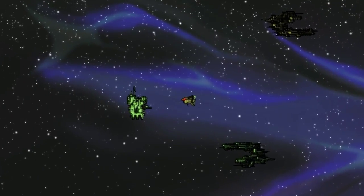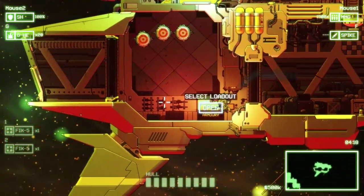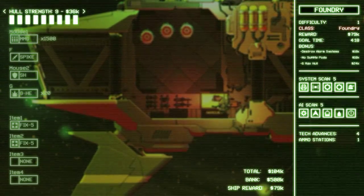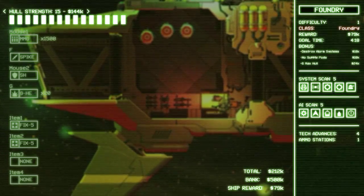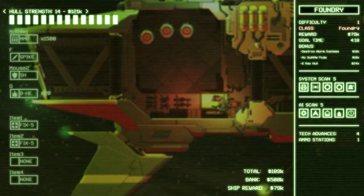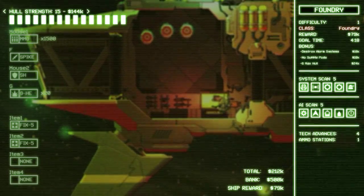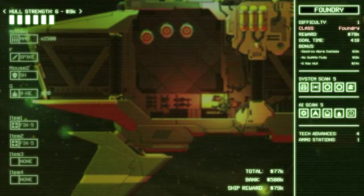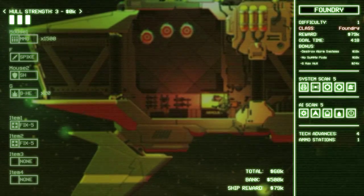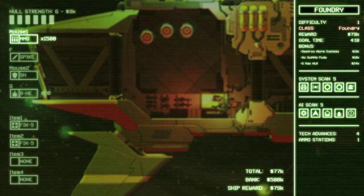All right, let's go for this one and we'll pick our loadout. We can go to the armor and pick out whatever we want. Six max hull — we can actually choose how much health we want to have. Obviously the more health, the more expensive it is. Going for 15 hull strength would be 144k on its own, which is clearly not profitable right now. So we're down to six. Anything below four is free. We'll go with six because that's the mission objective.